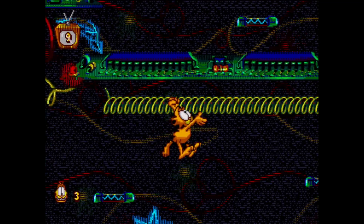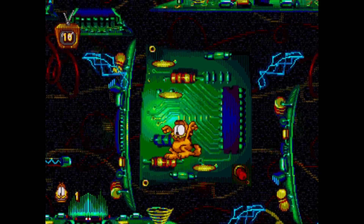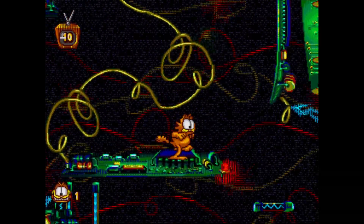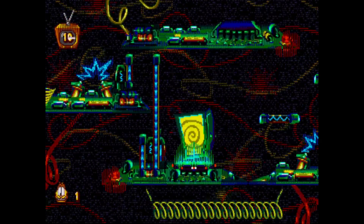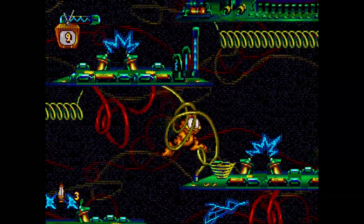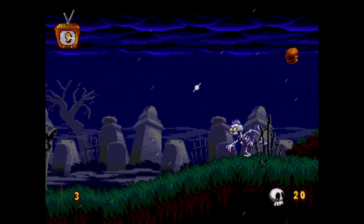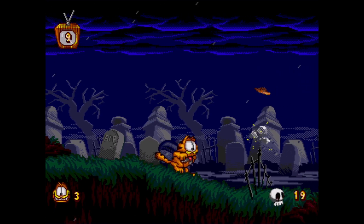Garfield starts off in a cybernetic hub world inside the TV — you'll see all the circuits and parts, and it looks way neater than how Garfield repaired it. It has a really ominous, creepy vibe, especially with that foreboding music. You'll return here after each stage and do some basic platforming to find a door to the next level. There are two difficulty options: Kitty and Normal. Kitty features arrows pointing you in the correct direction, but Normal is recommended since navigation isn't too confusing.